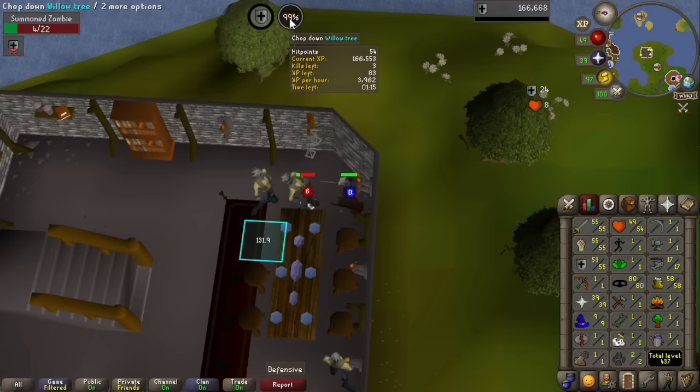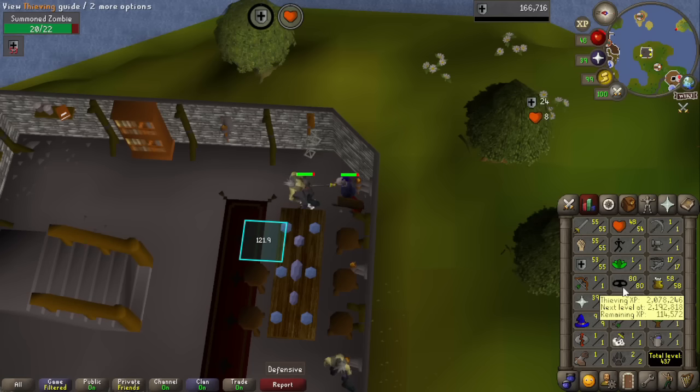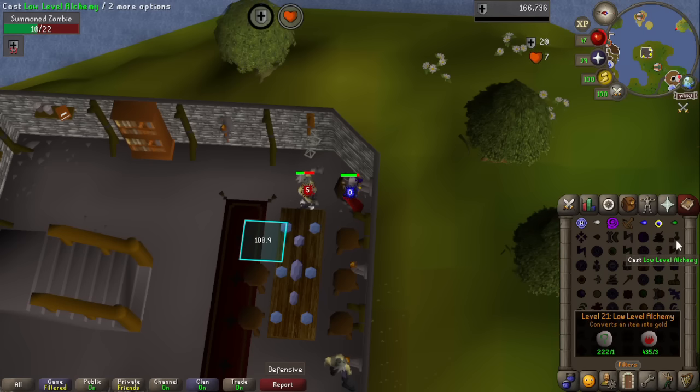We're very close to 55 hit points — that'll probably be handled just by doing these zombies. We also just crossed 3 million total XP, which is impressive, and two-thirds of that is just thieving. These are the runes we've got, and it's going to be more than enough to get us to level 17 and then level 21. Once we get to level 21, we've got a very consistent way of training — we can go to the chest and get a nature rune every respawn. With the staff of fire, that is very consistent, and then we just need to go all the way to 55 for high-level alchemy.